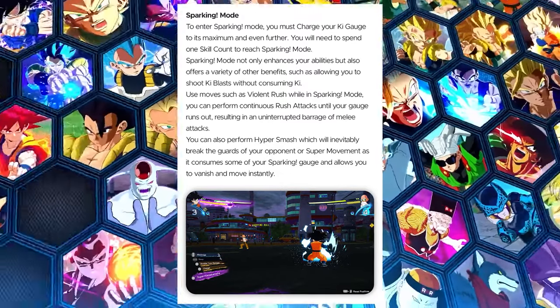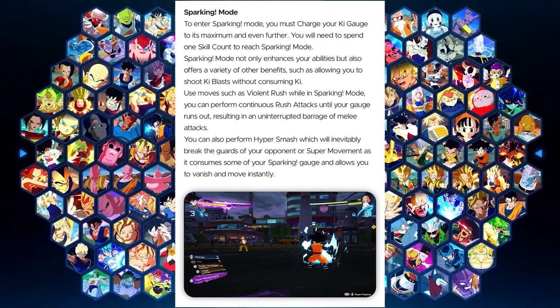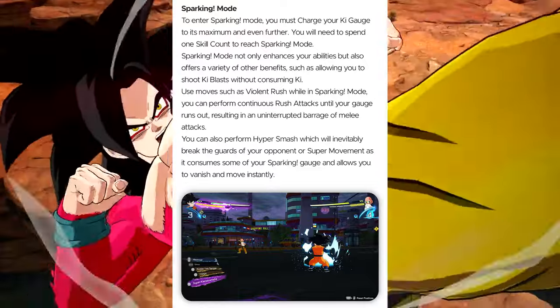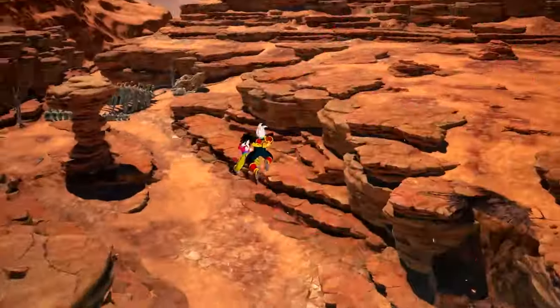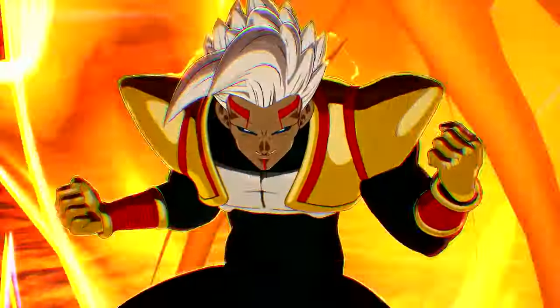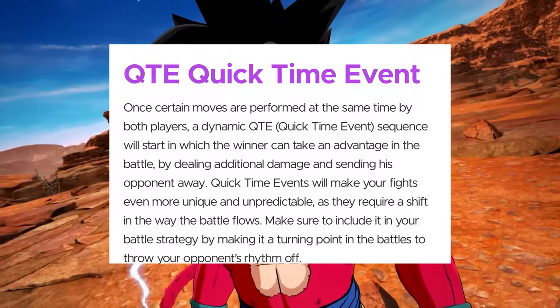Sparking mode is going to be crucial. If you let somebody get into sparking mode — and everybody knows this has been a thing in the Tenkaichi series for a long time — you're almost cooked. Not always, but you're almost always cooked. Now, this is actually going to be the last one for the actual breakdown: the quick time event, or QTE.